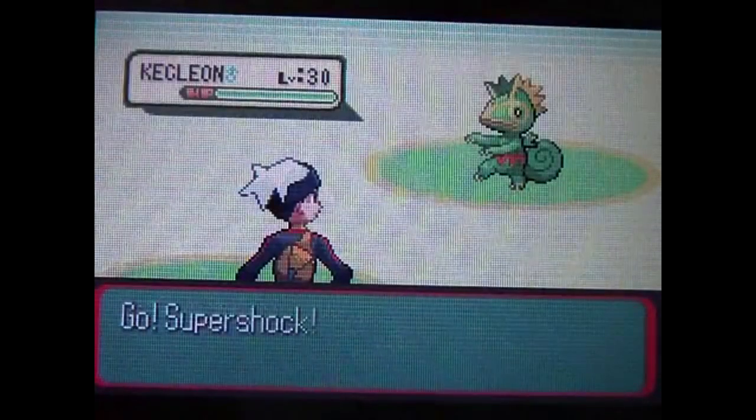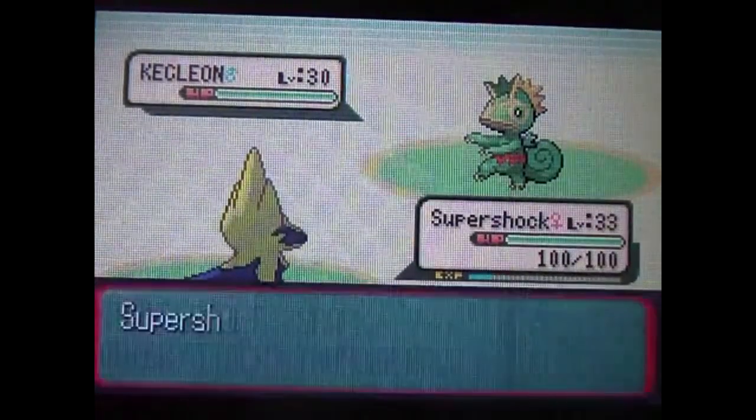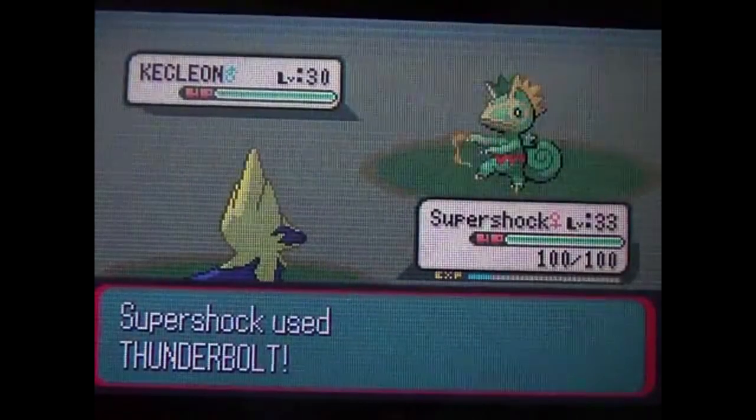It'll attack me — it's a Kecleon, I believe. It's right outside of battle, it's a Kecleon, over level 30. Now keep in mind it does have the ability Color Change, which means if I use Thunderbolt it'll turn into an Electric type Pokémon, so I have to keep that in mind.